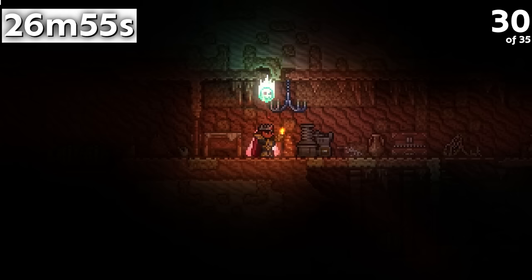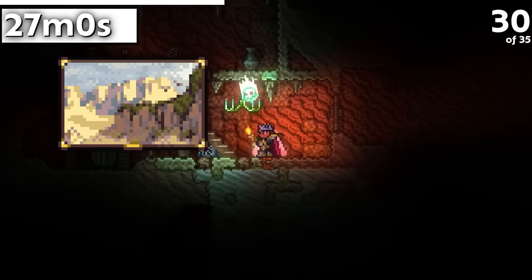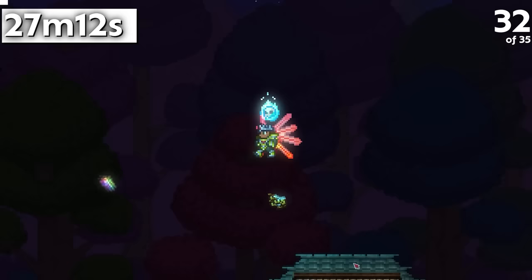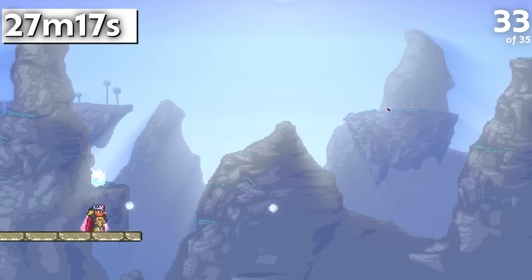Among all paintings found in underground desert cabins, all of them are rather scenic or old — except one unusual one. Paper airplanes follow the wind but are perfectly able to infinitely ascend without any wind blowing. Killing a Prismatic Lacewing using bees or traps does not summon the Empress of Light.